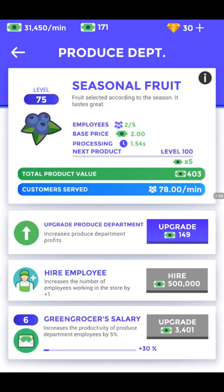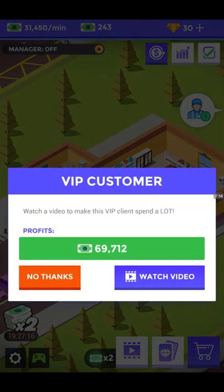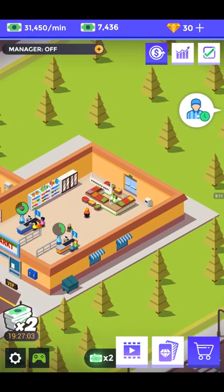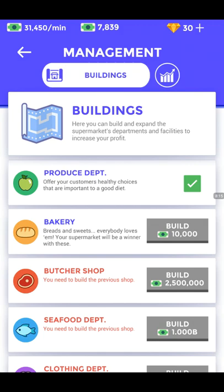The VIP customer keeps coming in — if we watch a video ad we'd get $69,712, but for now I'm saying no thanks. I'm also going to collect from the vans to build up our total. We need $10,000 for a bakery, so I'm looking at getting $10,000 for the bakery.